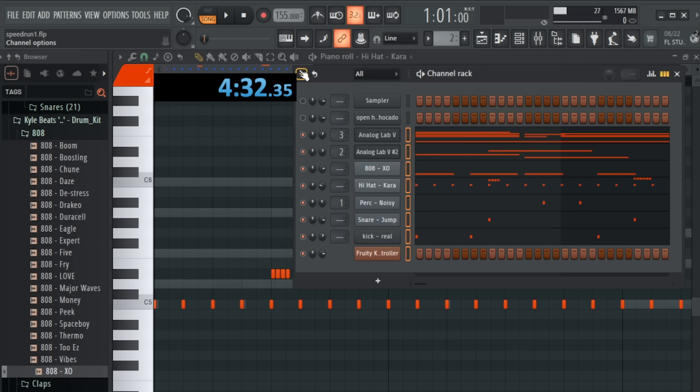Asking about shortcuts, Rob reveals he never looked them up — he just played around with the DAW and figured them out himself. They both agree FL Studio doesn't list shortcuts anywhere accessible, and it should have a shortcut list in options and support custom key bindings. Rob says he just knows all the really important official ones.